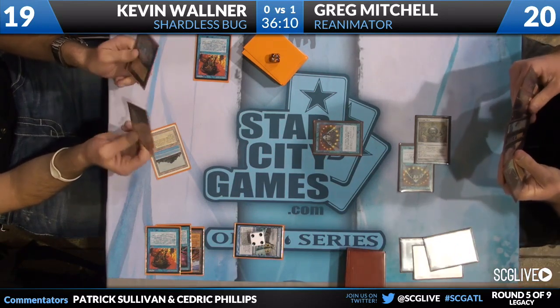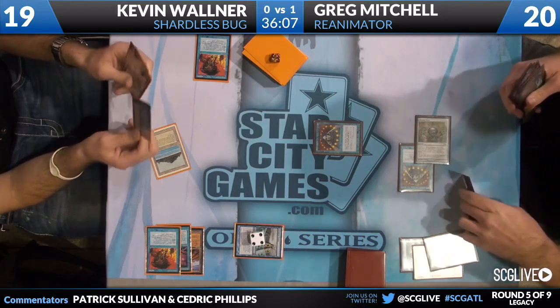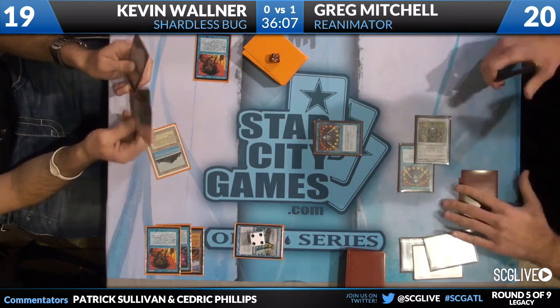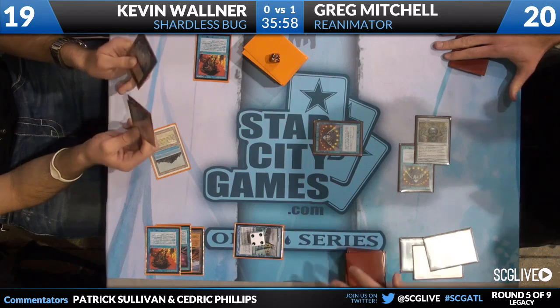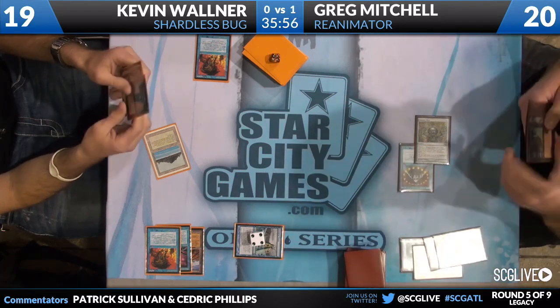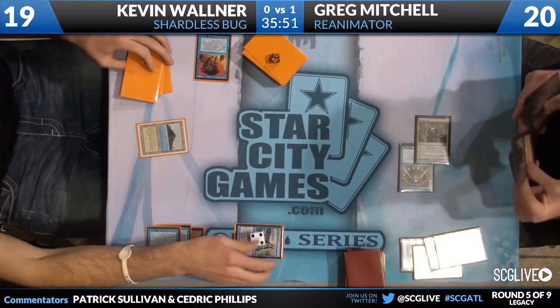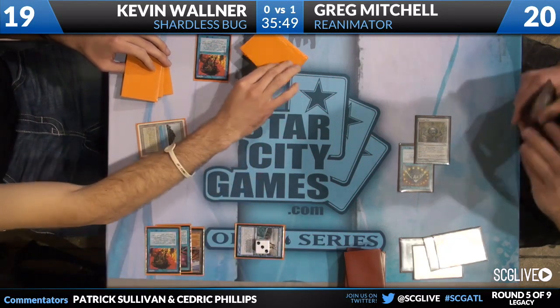So if we don't have another Lotus Petal here, we're in trouble. We may have just done the old Brainstorm lock on ourselves. Yeah, now Greg's in some trouble here. You'll see Ancestral Visions tick down to three counters. Kevin's going to take a draw step looking for a second land, and does just pass the turn back.